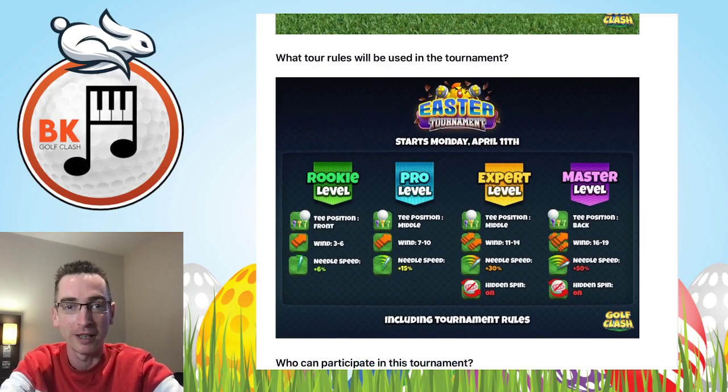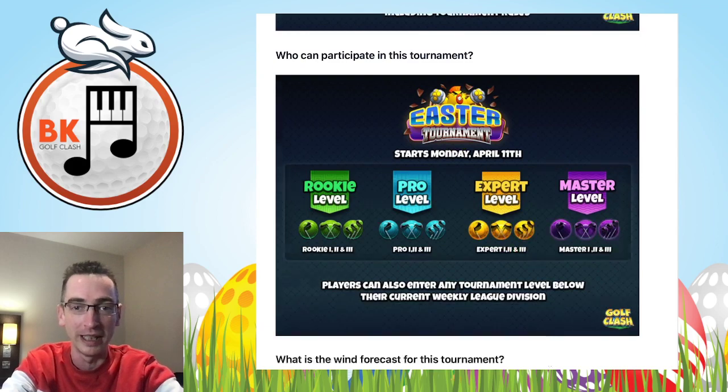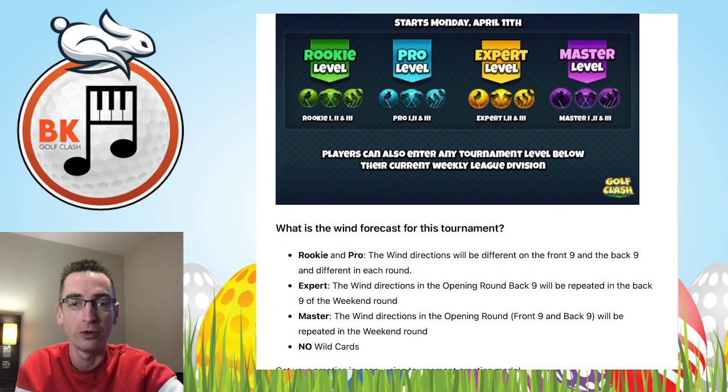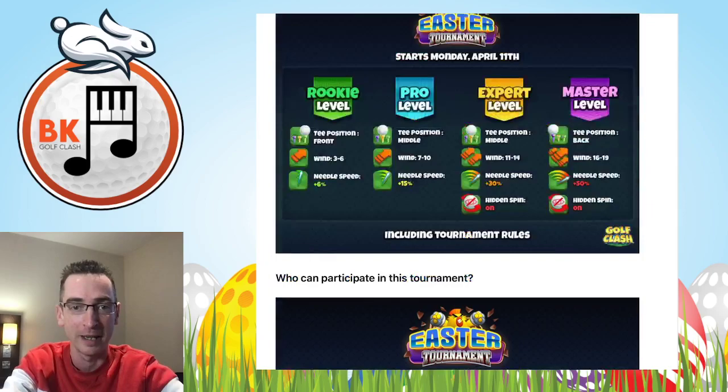Usual rules apply for divisions — rookie, pro, expert, and master — entering according to your weekly league. No modifiers according to the help pages here, and the win forecast as usual. Different for rookie and pro in every nine holes, repeat of the opening round back nine for expert, and direct repeat from opening to weekend in master.